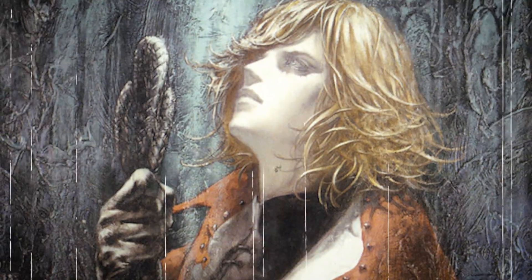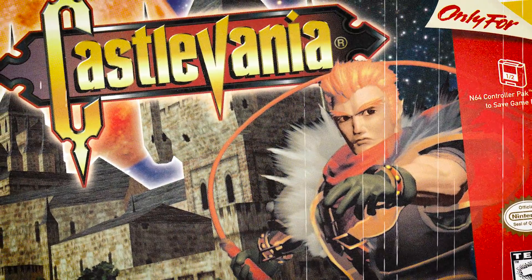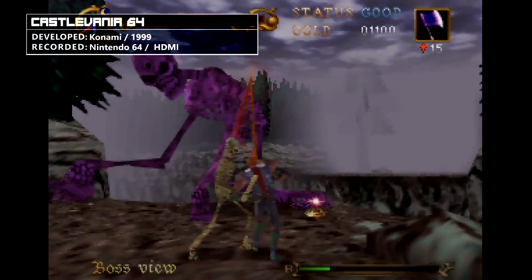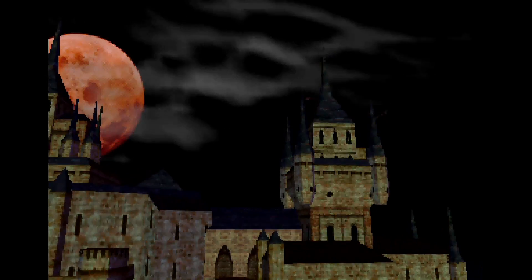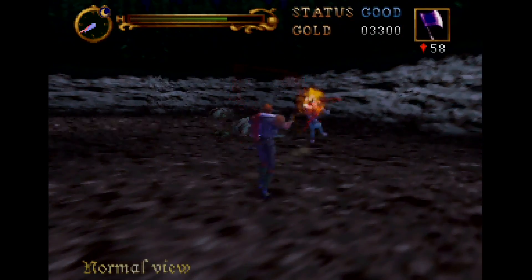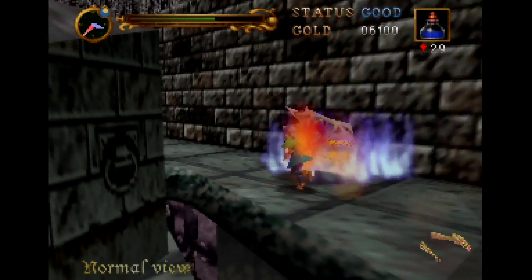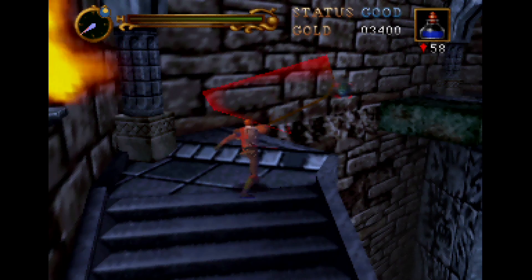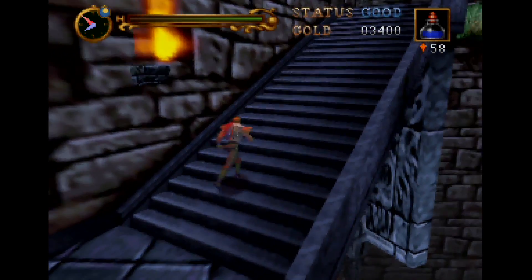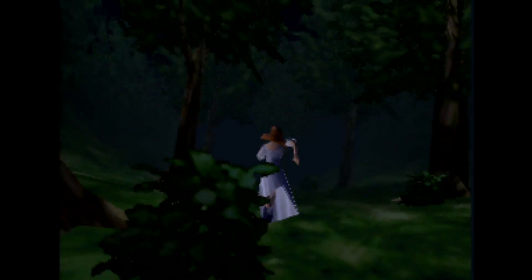Castlevania just never got 3D right — or did it? If we look at where Castlevania went through the 2000s, we can look back on the earliest attempt at 3D Castlevania gameplay in a fresh light. The game commonly referred to as Castlevania 64 is in fact just called Castlevania. It was released in early 1999 and admittedly feels like a far earlier N64 game. But looking beyond the awkward button mapping, troublesome camera, and slowdown, I think there's a game of some merit here — what other 3D Castlevania game actually put in traditional platforming challenges? It's clear that the development team struggled to execute their vision.